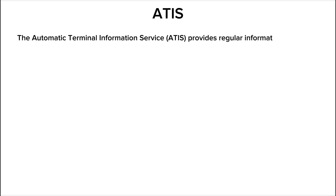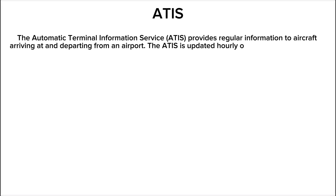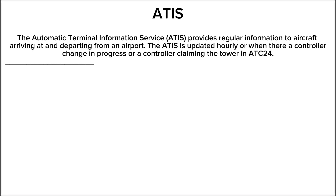The ATIS — the Automatic Terminal Information Service — provides regular information to aircraft arriving at and departing from an airport. The ATIS is updated hourly, or when there is a controller change in progress or a controller climbing the tower in ATC-24.